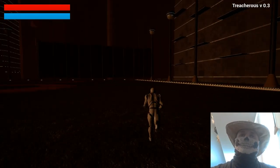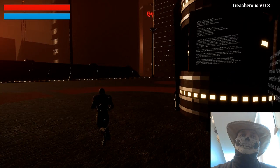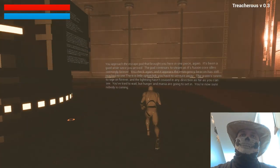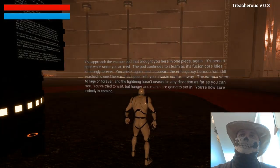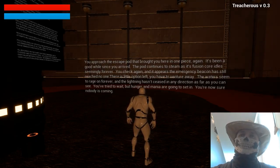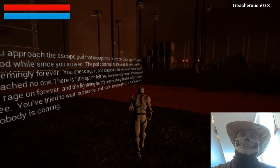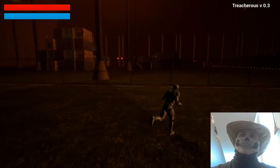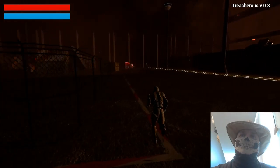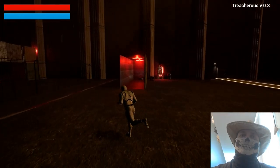Already on earth I have made my first oops. The approach — escape pod that brought you here in one piece. It's been a good while since you arrived. The pack continues to steam as its fusion core idles seemingly forever. You check it, and the emergency beacon has reached no one. There's little option left but to venture away. The waters seem to rage on forever and lightning hasn't ceased in any direction, as you can see. Hunger and mania are going to set in — they're now sure nobody is coming. So those meters up there must be health and maybe mental health.